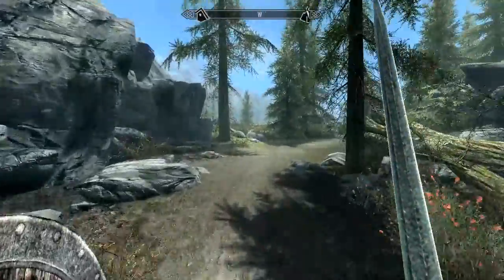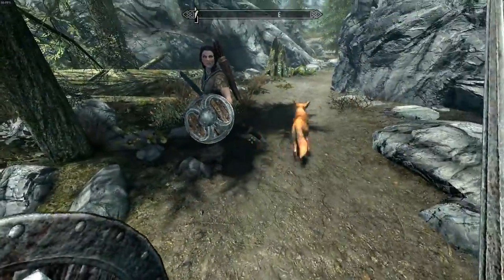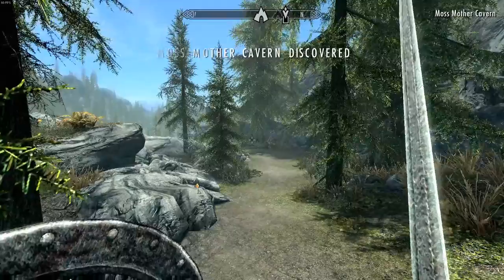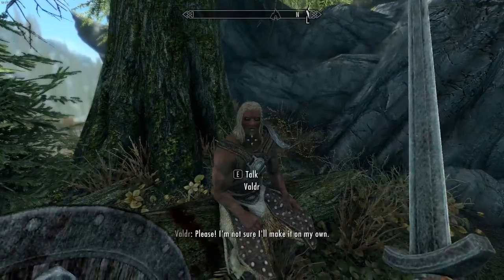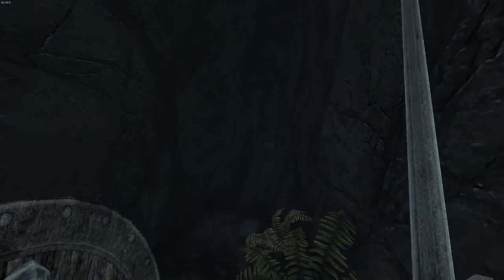I'm assuming this is the road we go on. They have loads of little roads all over the place. Oh hello, little fox! The little roads just make the game what it is. Moss Mother Cavern — so we're here, we're officially here at this cave. Alright fine, we'll just walk into the Moss Mother Cave and see what we can do.